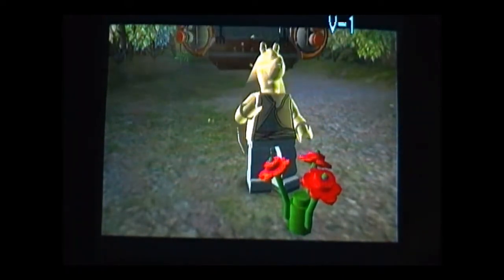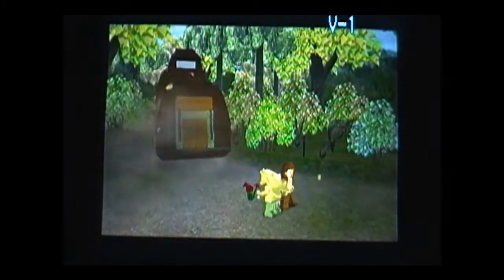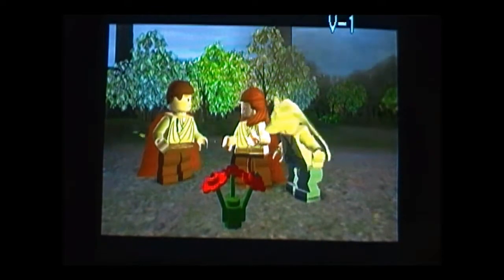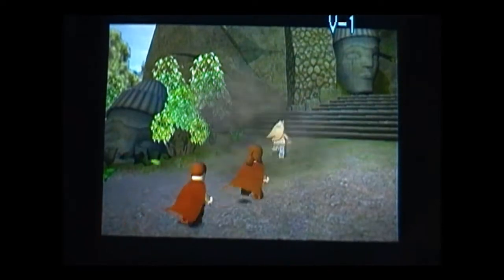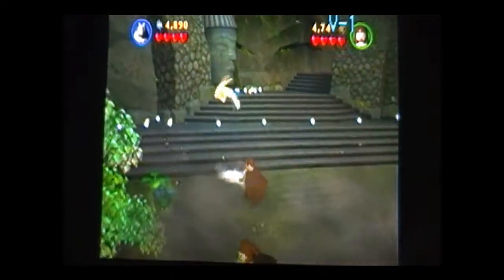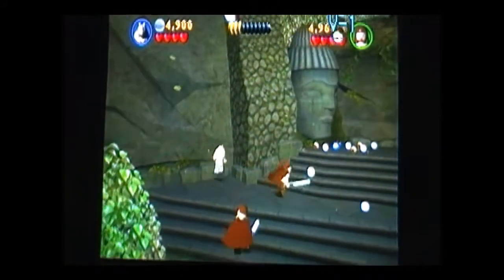That's Jar Jar Binks. He's a Gungan, and he's really a big deal to Star Wars — especially Star Wars: The Clone Wars. The whole Star Wars series, he's a big deal. He becomes a representative. He cannot attack; he just jumps really high. And you need him for a bunch of stuff like this.